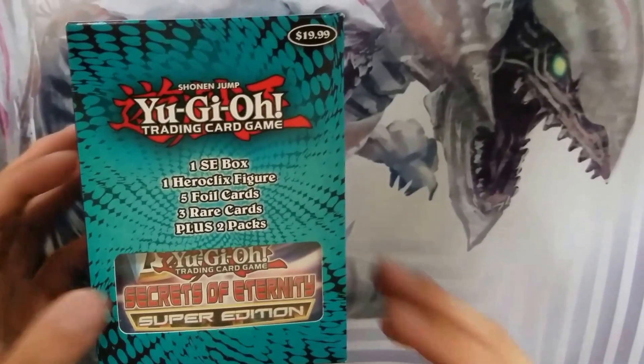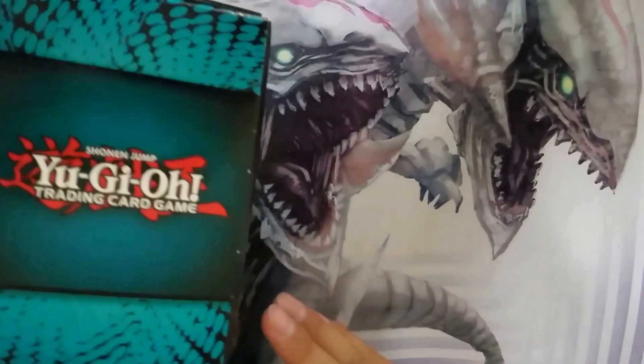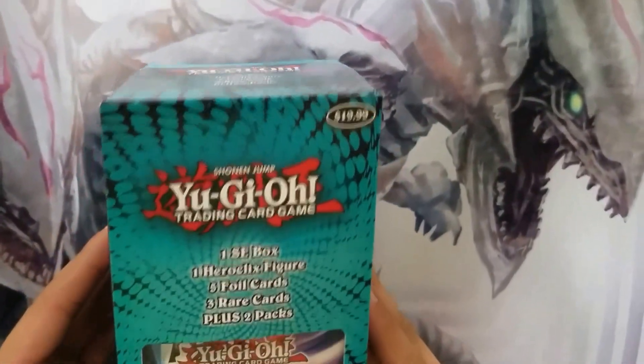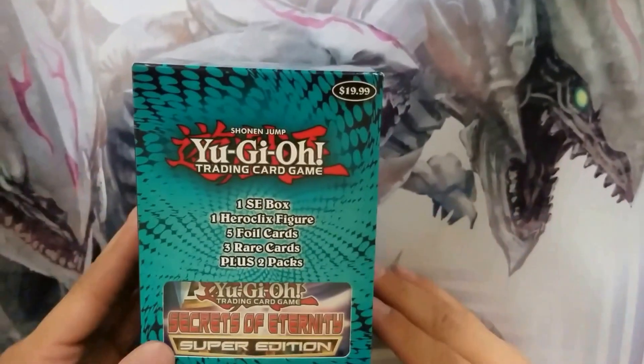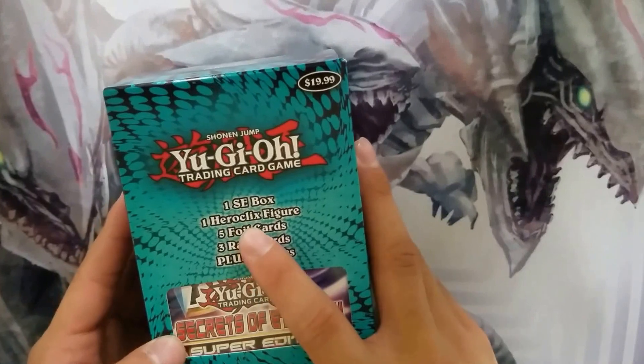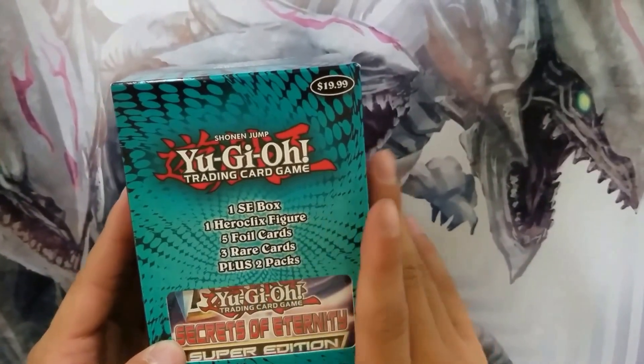Hey YouTube, what's up? It's Sarasaurus123. I was at my local Target and they had this cool mystery box. I decided to get one because you never know what you're gonna get. It says one special edition box, one hero clicks figure, foil cards, three red cards, and two packs.